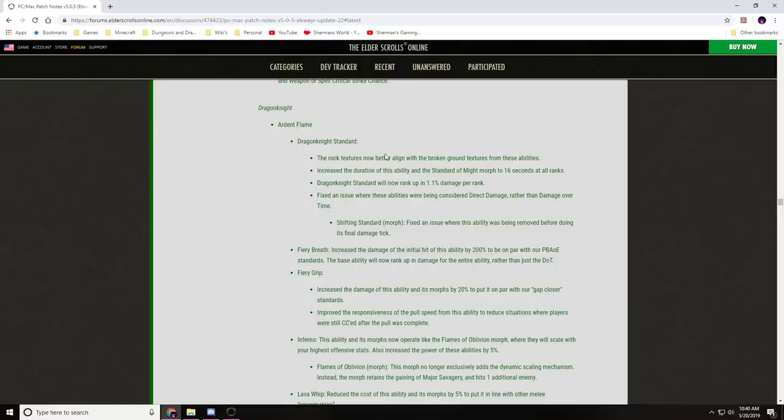Dragon Knight changes — Ardent Flame: Dragon Knight Standard's duration has been increased to 16 seconds at all ranks. Standard of Might morph ranks up by 1.1% damage per rank. Fixed an issue where these abilities were being considered direct damage rather than damage over time. Shifting Standard fixed an issue where it was being removed before doing its final tick. I didn't test Dragon Knight myself this update since I was focused on Necromancer, but these sound like good changes.